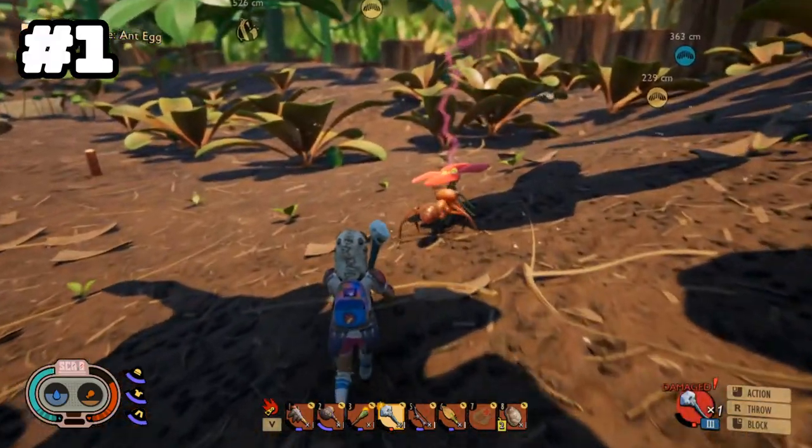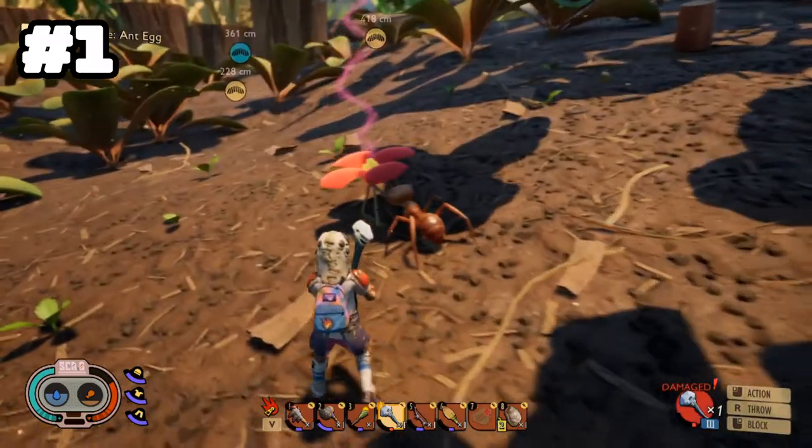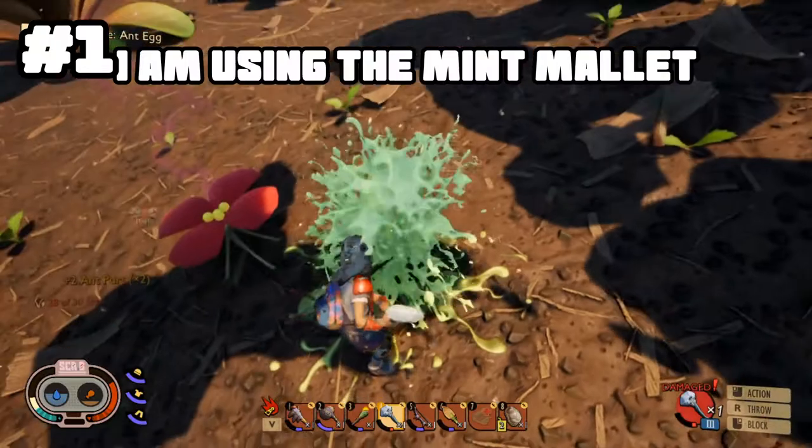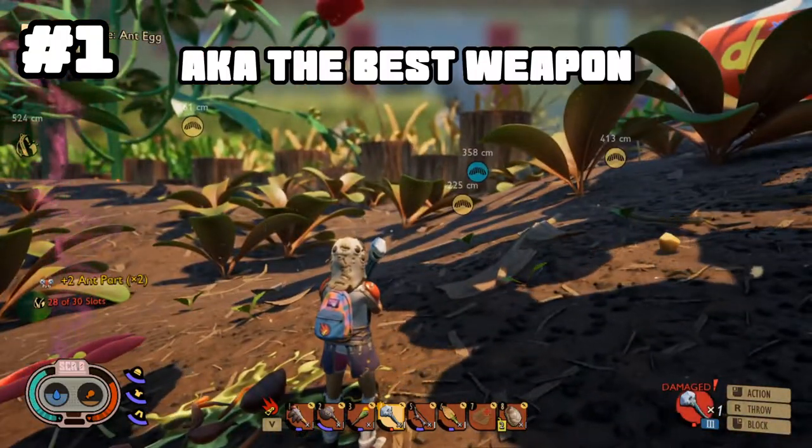We're going to start with ants — the normal worker ant. The strategy for this one: just kill it. You can honestly use any weapon for the most part. Take it out, easy peasy.